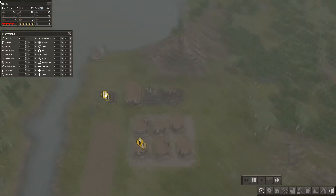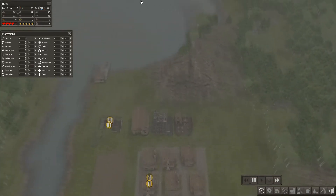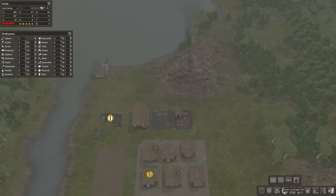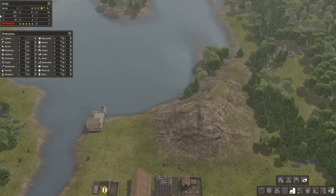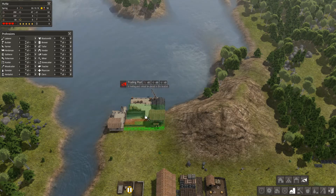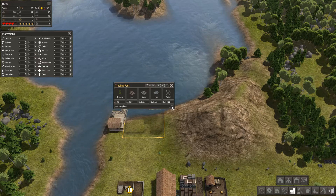We're still in desperate need of some livestock. This is on medium settings, so you don't start with any — on easy you'd start with some. We need a trading post, so we could put it about there and put a pause on it if we don't need it just yet. Oh, it'll go there — brilliant! We'll put a pause on that one.